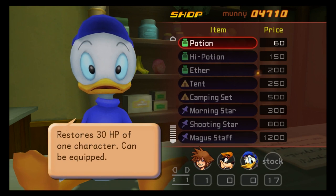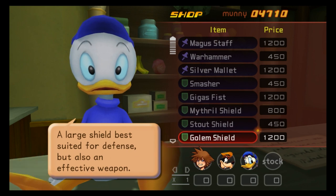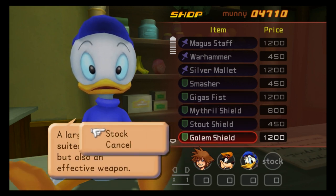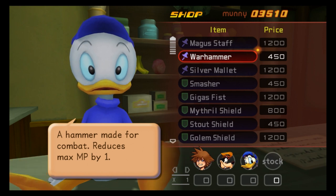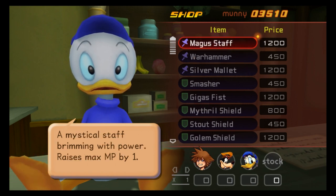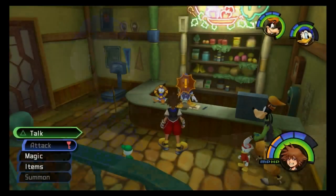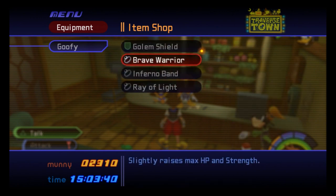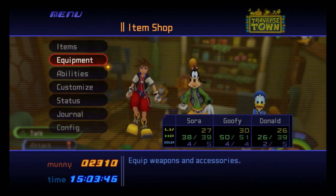I feel like when it comes to equipping them, in the case of Goofy you just want to go for straight defense. And then for Donald, do you want to go for straight damage? Because I don't think any amount of stuff to keep Donald alive is going to work. That's just a personal opinion. We're gonna go ahead and upgrade their equipment, because even if they aren't alive half the time, I feel like it's better than not.